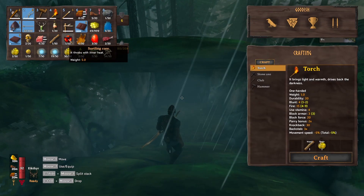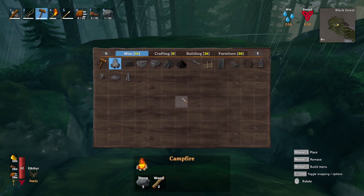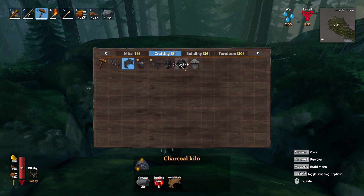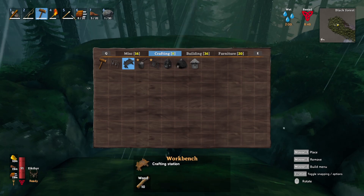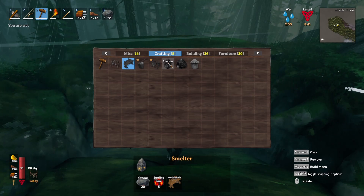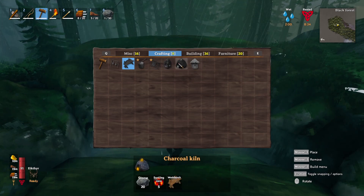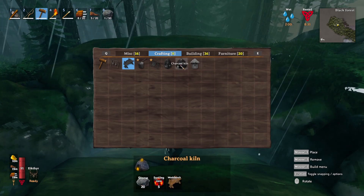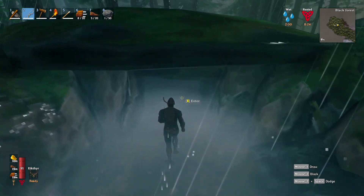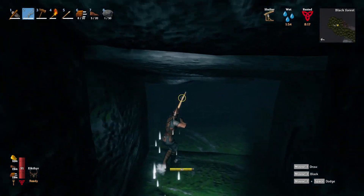We need these surtling cores because today's episode I want to make my way back home and craft the charcoal kiln. In the last video we took out the demon deer Eikthyr and got the pickaxe. I've been using that pickaxe to go around and get tin. I've since made the smelter — I showed that at the end of last video — and we have it packed full of tin, but the bottleneck is coal.